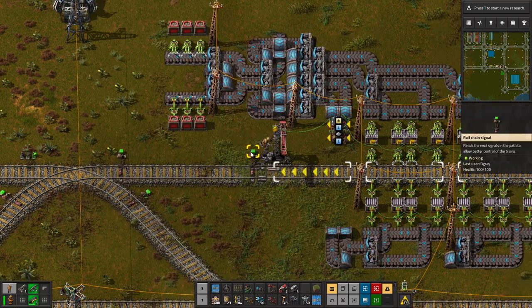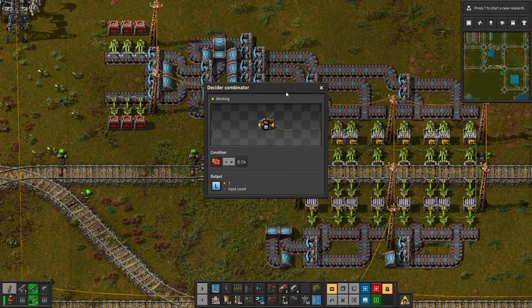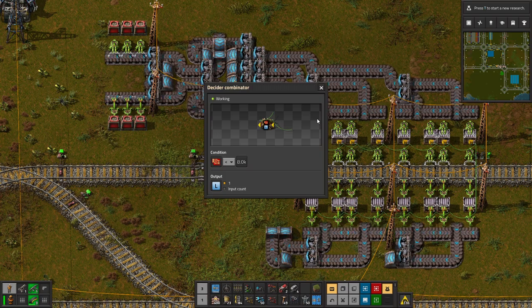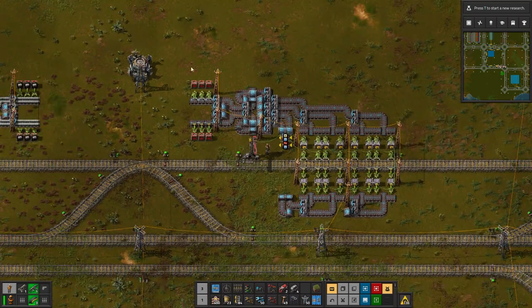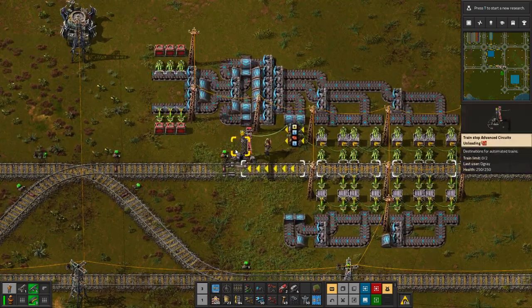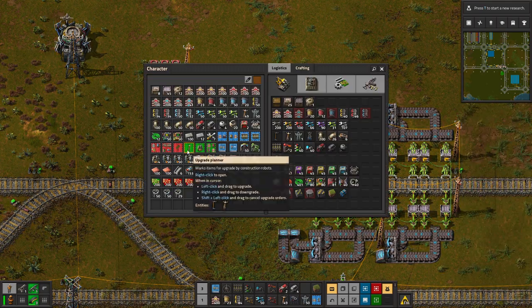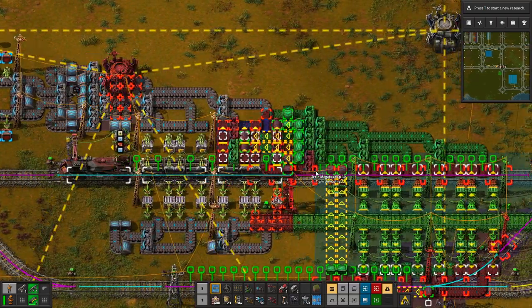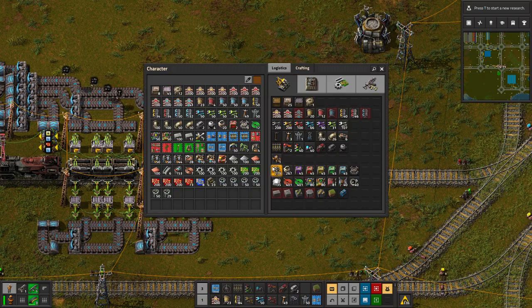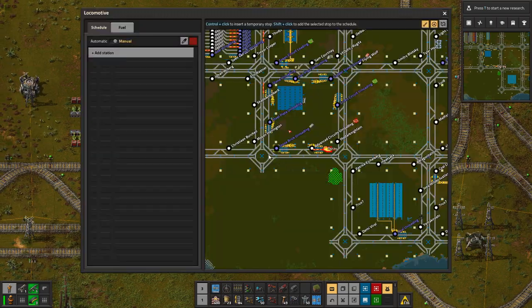And then set up some trains to deliver the things we need. We'll just do a constant of something less than 8k, and send two trains to pick up things — delivering around 16,000 red circuits to be used in our mall. I don't mind buffering a bit; it makes it easier going forward. So let's add in the two trains we need. We haven't set up red circuit trains yet. Let's do two more. I think you understand the premise of this. Let's design a new schedule.